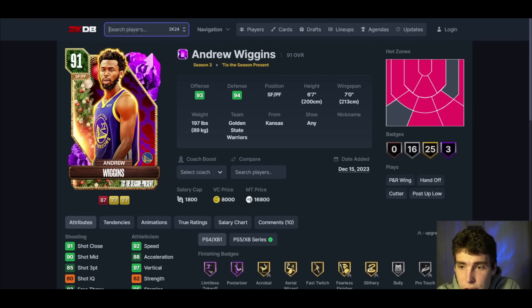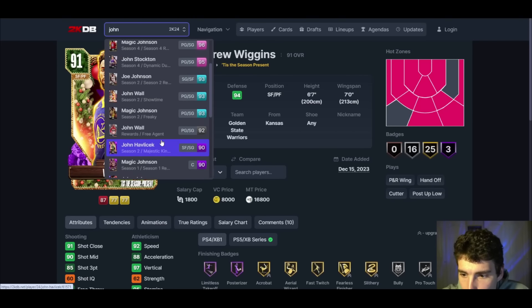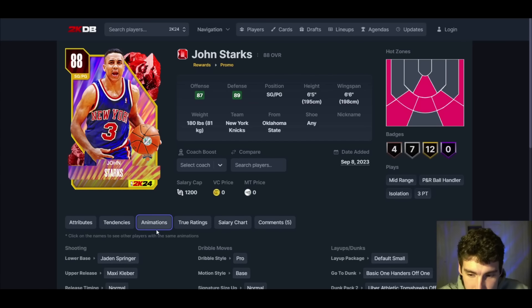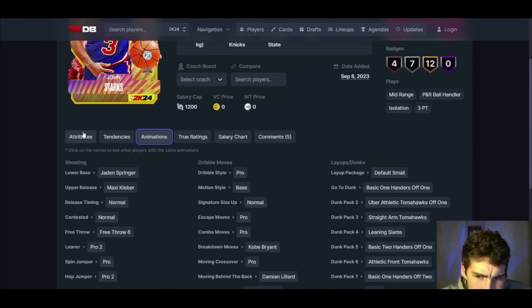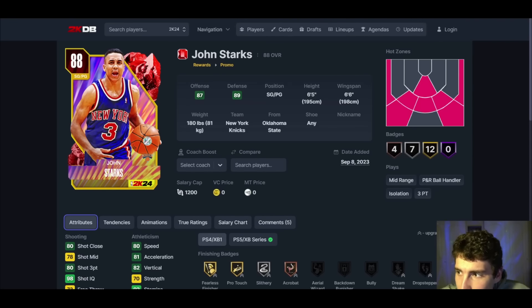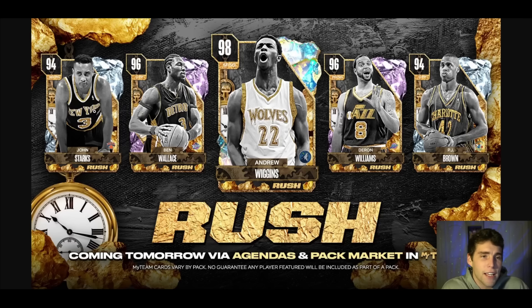For John Starks and PJ Brown, I actually think both of them as Diamonds are going to be really good. Let's start with John Starks — 6'5 at the point guard position. His release is really solid. Dribble style is not great but he does have the Pro 2 leaner, and again being a 6'5 defensive point guard, if you're just starting the game and need some budget options, John Starks can be really good for that.